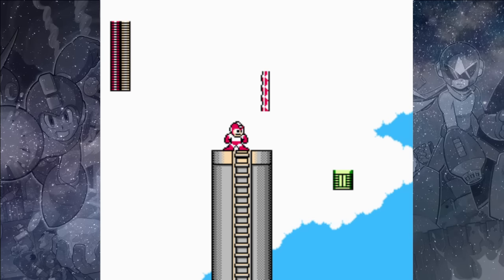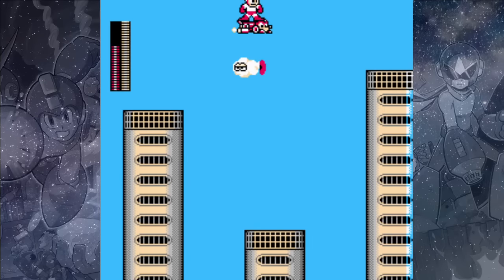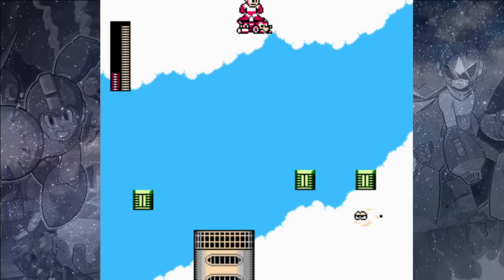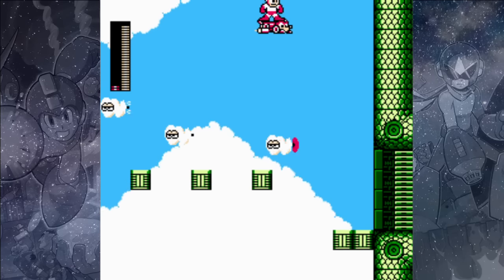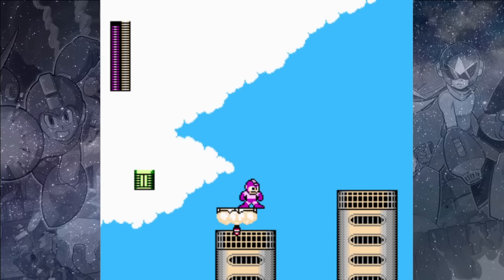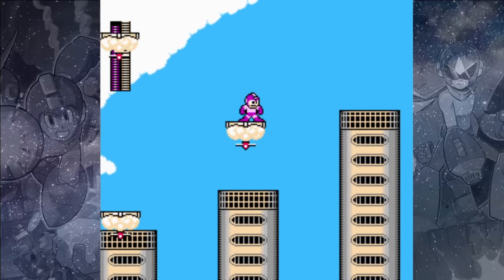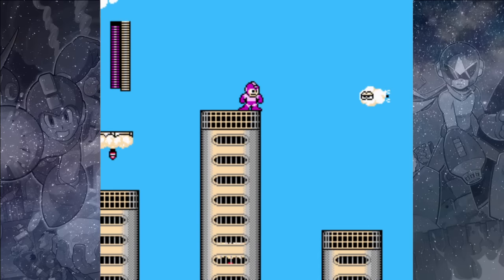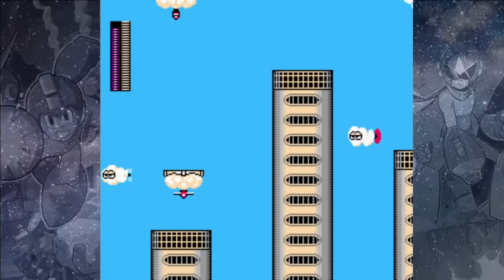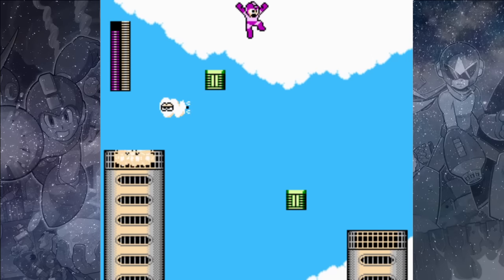Up here I recommend using Rush Jet if you have it fully powered up. If it's not full, wait to launch it until you're a bit farther to the right. If you don't want to use Rush Jet, ride these platforms as far up on the screen as you can to get a good jump to the next one. These cloud enemies are called Bomb Flyers and you mostly want to avoid them — shoot one in the air, which will turn it into a bullet and cause it to move quickly. You can strategically turn these into bullets so they fly over your head.